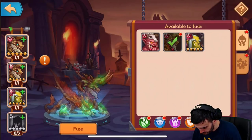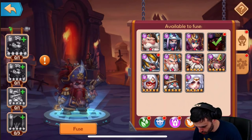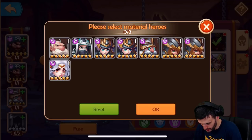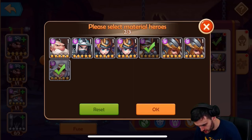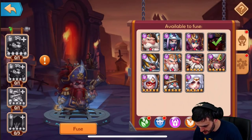There we go — Captain Hook! Let's go with Captain Hook. I already have a six-star Wind Knight, I don't want to sacrifice him. I got two Kill Patches, don't want to sacrifice her. The General is pretty good — you know what, screw it, we go with him. You've got to make sacrifices to get things in this game.